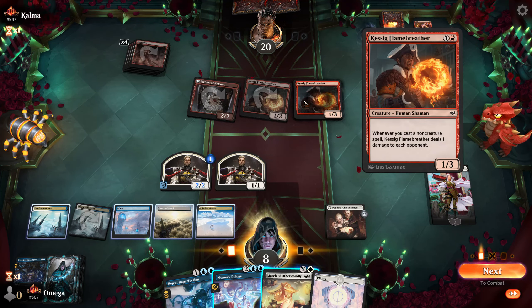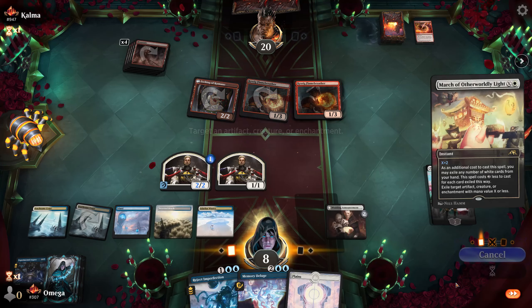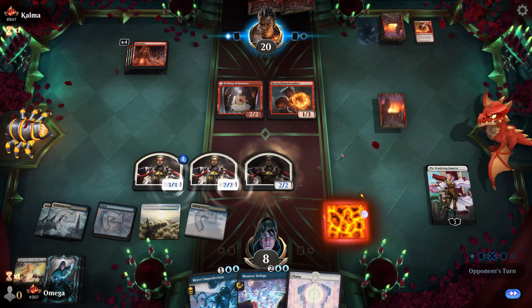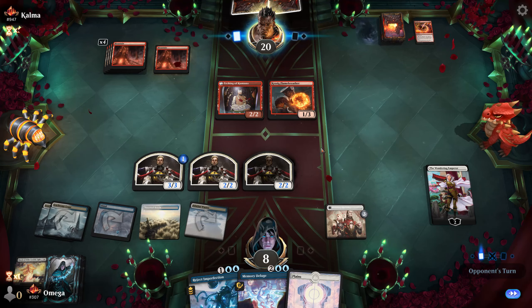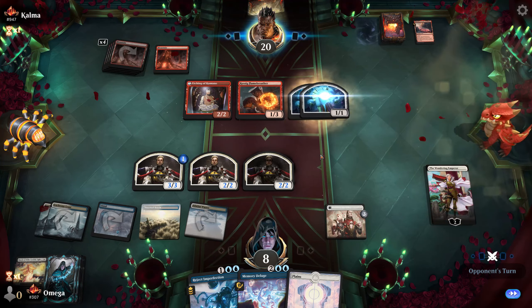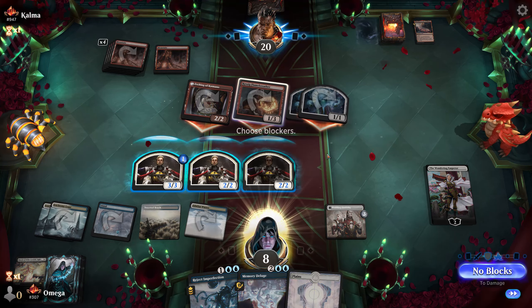That's a rough one — we have to act before he untaps so let's mitigate as much damage as possible. It'll be scary, but we have a pretty strong board with the Wedding Announcement. The question is he's a burn deck and we don't have good ways to heal. I'll take it — it's probably as good as it gets. If he doesn't attack the Emperor we can just minus two.